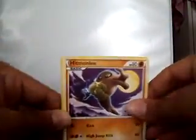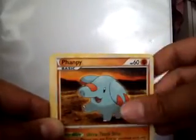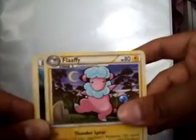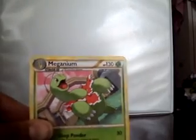Alright then, we got Hitmonlee. Mareep. Chikorita. Phanpy. Relicanth. Copycat Supporter. Flaffy. Darkness Energy. Nidoran Reverse. And a Magcargo.